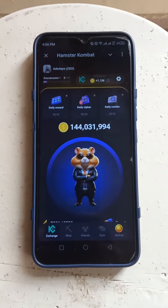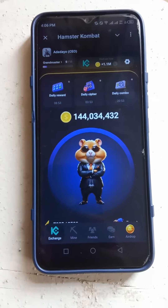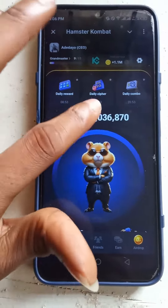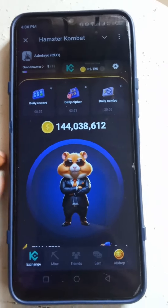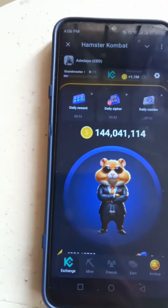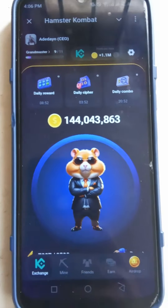Hey, what's up guys, One Digital Dude here. In this video I'm going to show you all you need to know about Hamster Combat. In Hamster, you earn coins in a couple of ways — you can do that by tapping your screen, or you can also earn passive income called profit per hour. You can see the numbers changing without me tapping.